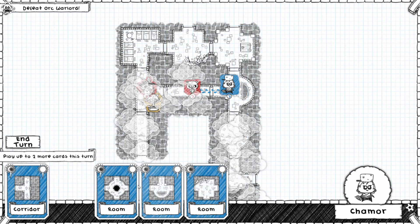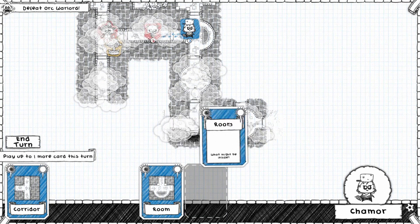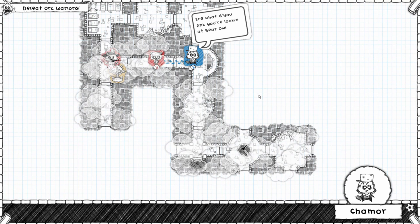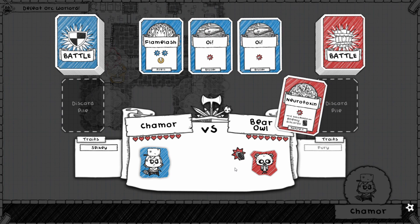Let's put this right here. Let's see where we can put this — we can put that down there. They're giving me a lot of rooms and not a lot of help or anything. Let's hope we can take this guy on.